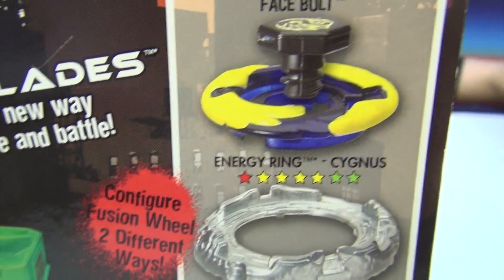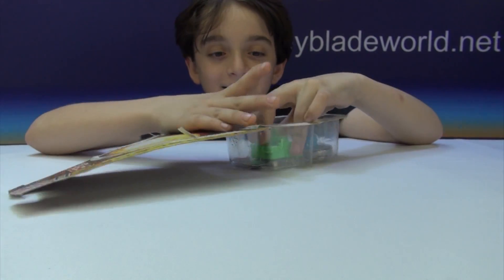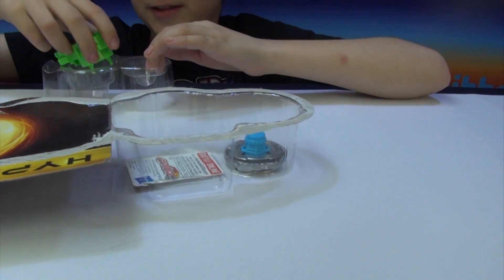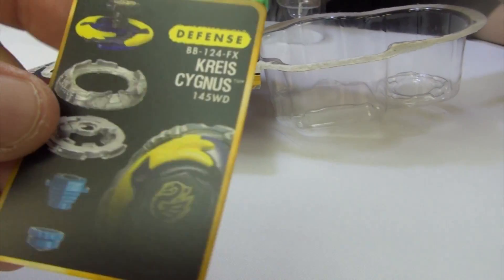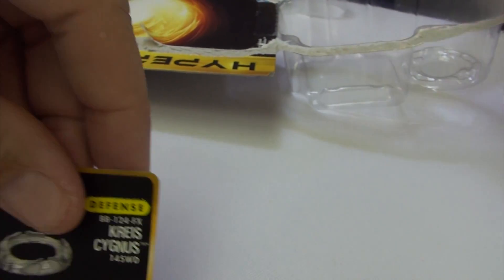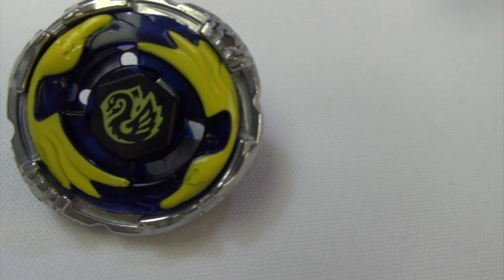Let's get to the opening. I don't know why I'm laying down doing this — it's just better to sit than to stand. So now we've got the code right here. It's really loose. So now we've got Cygnus. Wow, it does feel really loose.